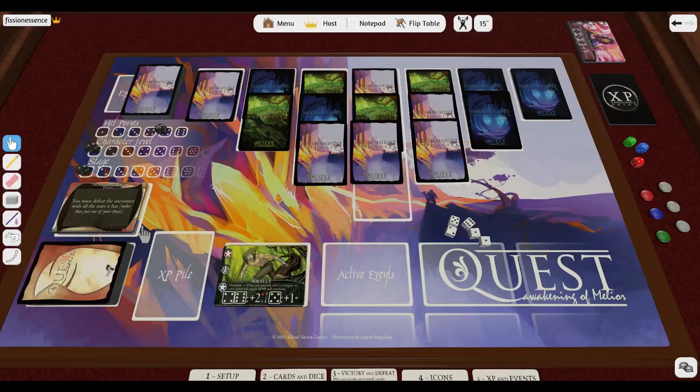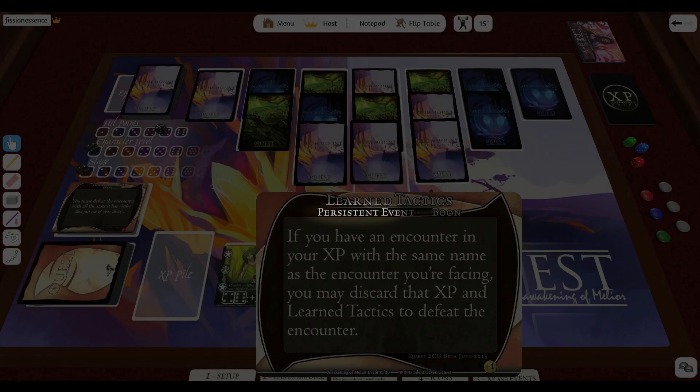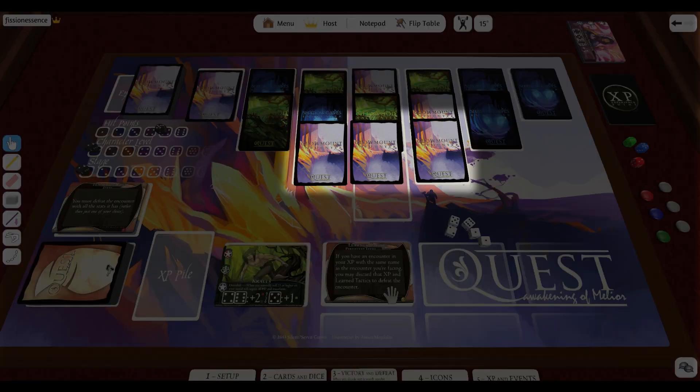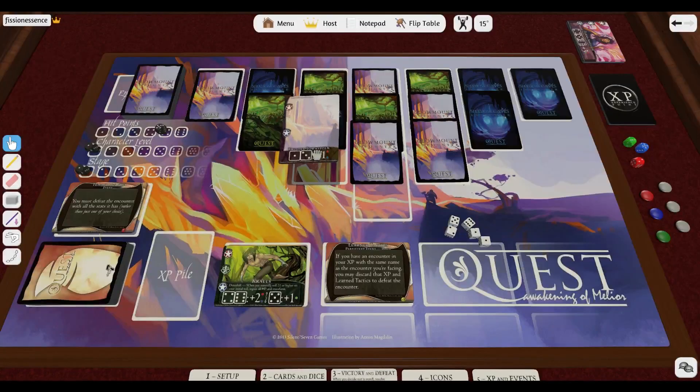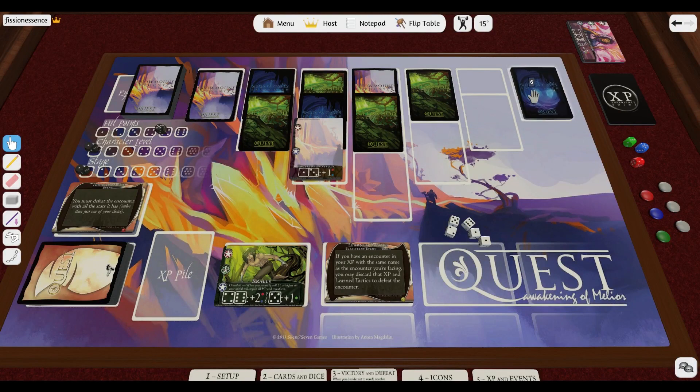Now we're ready for the next encounter, so I draw an event. This time it's Learned Tactics — a persistent event and a boon. Persistent means it stays in play until the card's text, or another card's text, says it's discarded. Boon indicates a beneficial persistent event. We can only have three boons active at a time, and if we draw a fourth, we must choose one to discard. Learned Tactics says we can discard it and an encounter from our XP to defeat an encounter with the same name as the discarded one. We currently don't have any XP, so that won't be useful yet. I choose which of the three encounters in the second row to enter, picking the one to the left because it leads to more Meltwood encounter options, and Crawls tends to be good at those. I reveal the encounter and clear away excess encounter cards.